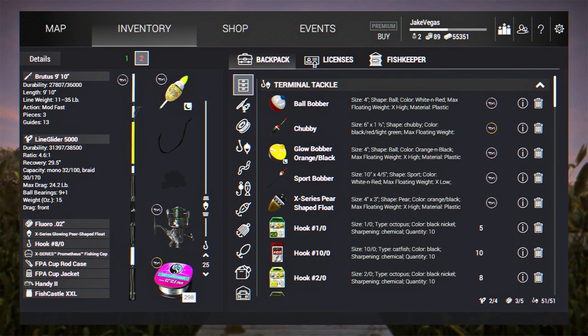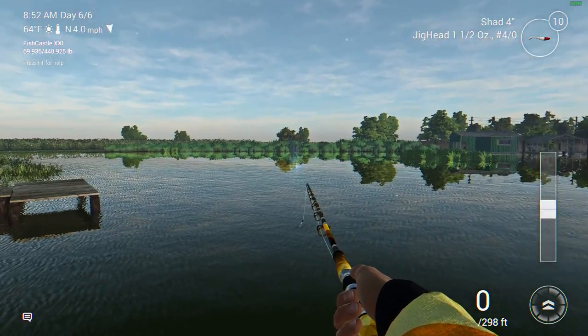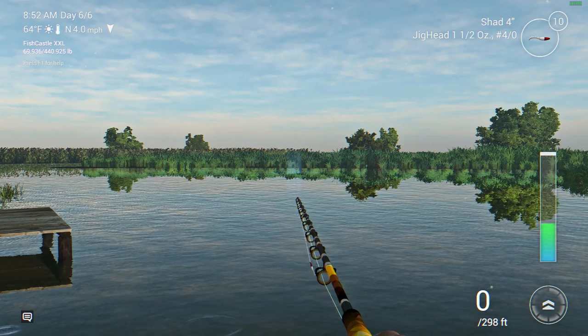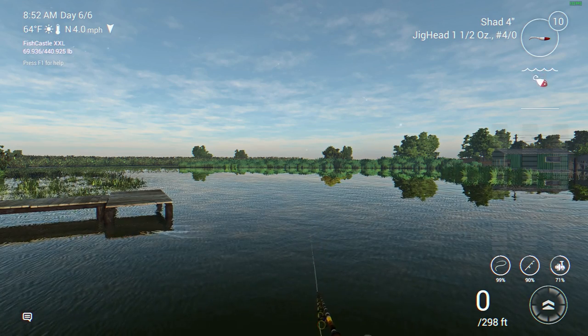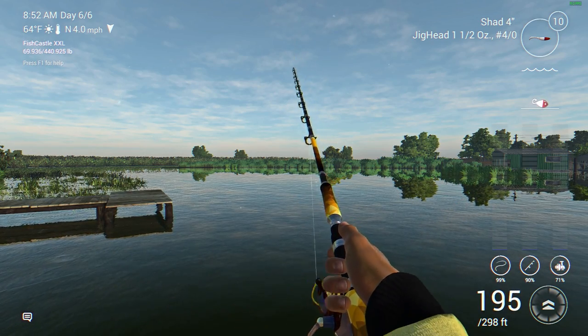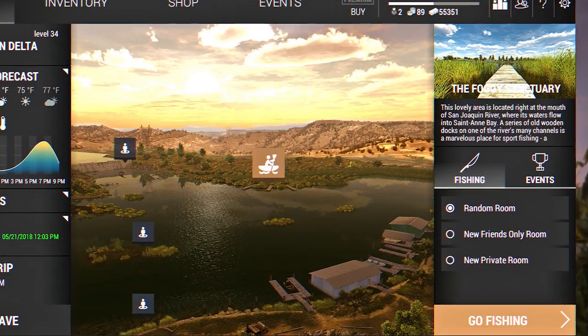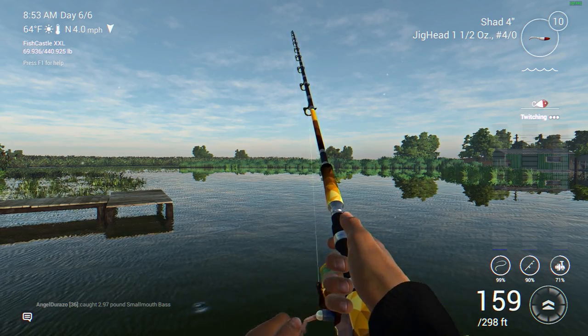So without further delay let's get right into it. San Joaquin Delta, California — still here. To finish off this series in California, we're going to try to catch some striped bass that do get trophy and unique size here. Day 6 for me out here. I'm using a 1.5-ounce jig head 4-aught hook with the 4-inch red and white shad. I spawned in at the Foggy Sanctuary, where the docks are on the map, and I'm casting to the left.